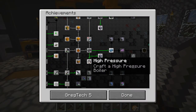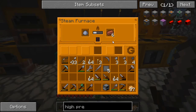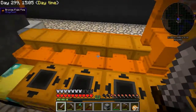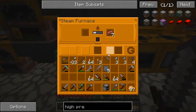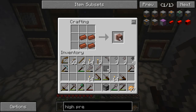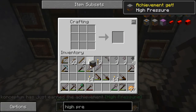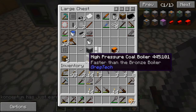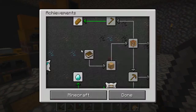The next one I'll go ahead and do is make this high pressure boiler. The high pressure boiler does require some steel plates and some bricks. It works similarly to the coal boilers that I already have — they are just more efficient or they make the steam faster. They also do burn through the coal faster as well. So there is a trade-off there, but these are pretty easy to make. We go like this with a furnace and then five steel plates and we have a high pressure coal boiler. That's another achievement down.